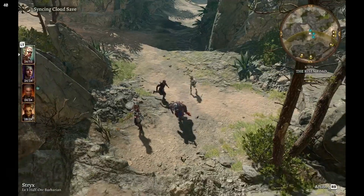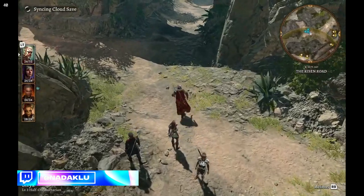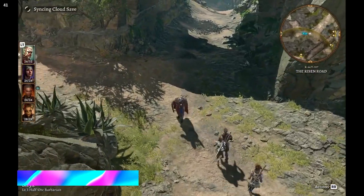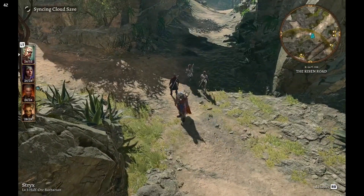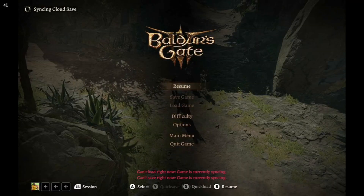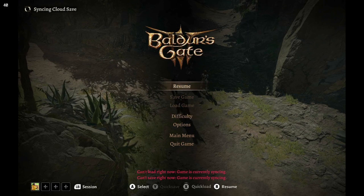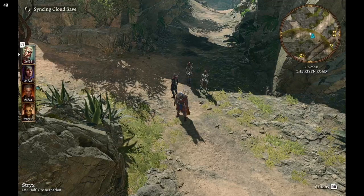Hey everybody and welcome to the channel. Just came across something interesting this morning when I was playing Baldur's Gate 3 on my Steam Deck. I noticed that it stated it was syncing the cloud save over from my PC campaign, which I thought was odd because I'd been playing on both for a while, but I didn't have the option to save or load a save file because of the syncing cloud save.